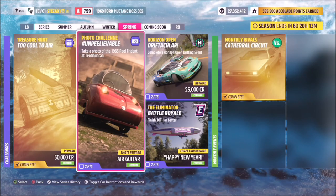Hello and welcome back to the channel. Apologies this one is a bit late, but this is this week's photo challenge guide called 'Unpeelievable,' which wants you to take a photo of the 1965 Peel Trident at Teotihuacan.